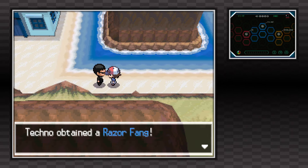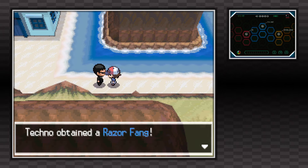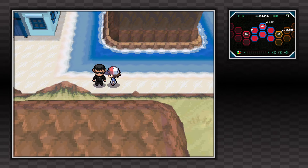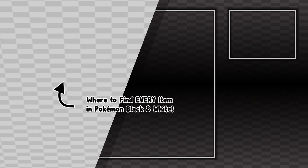This is infinitely repeatable — you can get as many Razor Fangs as you like from this, and that's pretty much it guys. That's every method of finding the Razor Fang in Pokemon Black and White. If you're interested in more free-of-fluff video guides like this one, go ahead and click the playlist that's on screen now. I hope you enjoyed the video, and as always, Techno's out.